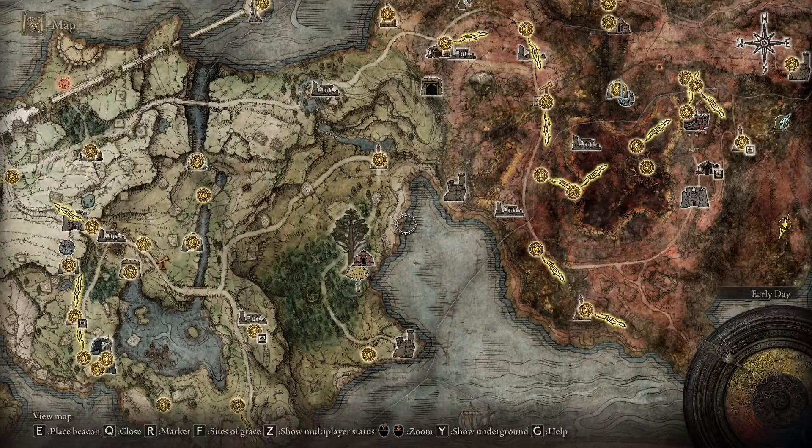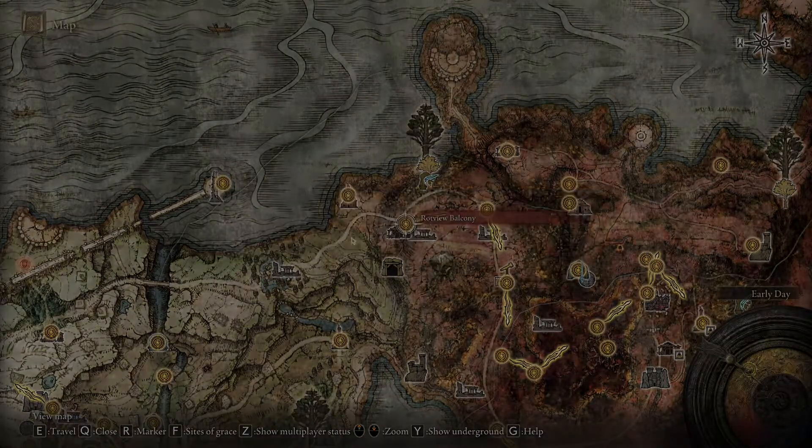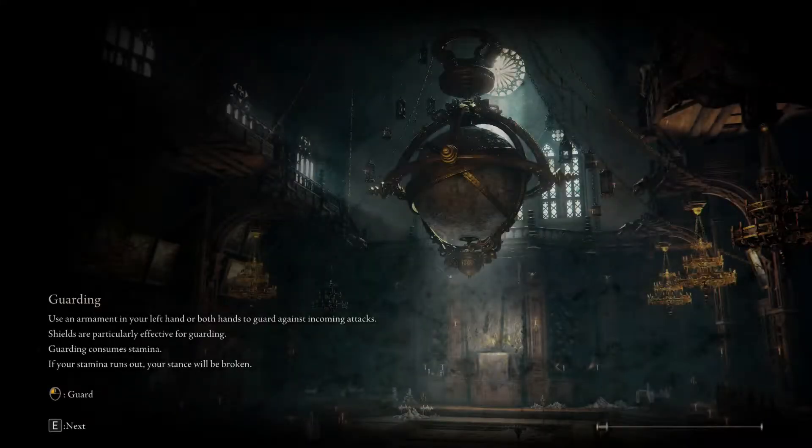Hi there! Today I'm going to be showing you how to get the Moonveil Katana in Elden Ring. To get this Katana you're going to want to go over to Gale Tunnel, and that's over in the Caelid section of the map.